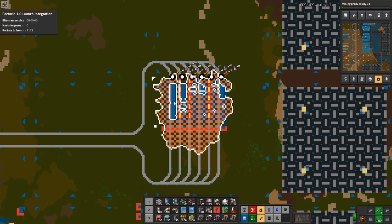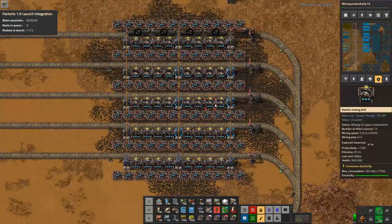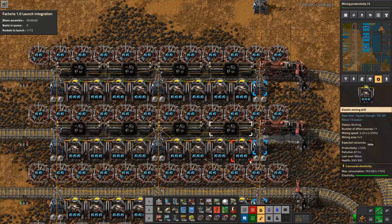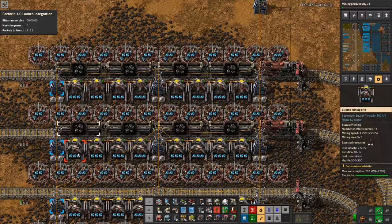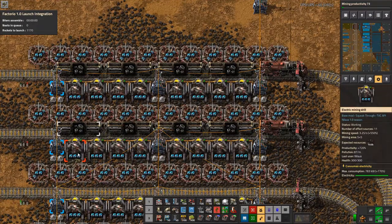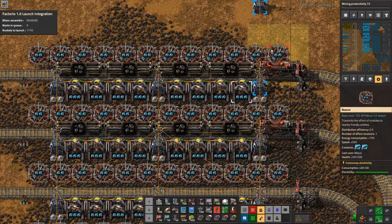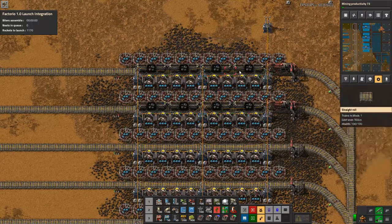What I'm doing in this base is direct mining — miners going directly into train wagons. Each of these miners is now working at speed 3.25, that's a +550% additional speed. They fill up this train pretty quickly. I set it up with lots of beacons and modules.